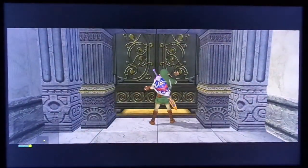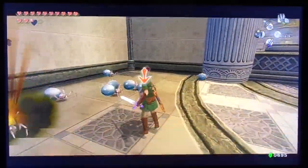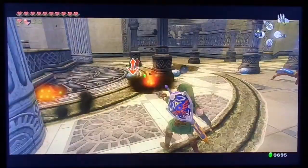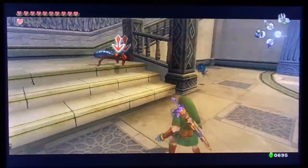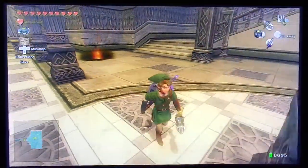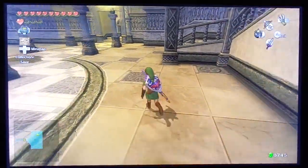We go through this next room, which is another main area room of the temple. We kill all the enemies in here - this is quicker than using my sword. A chest finally appears. We open it up and I think this is a small key. There are some hidden treasures throughout the temple.